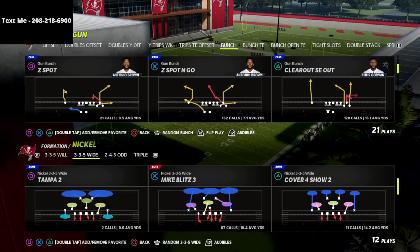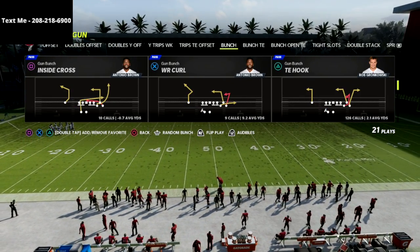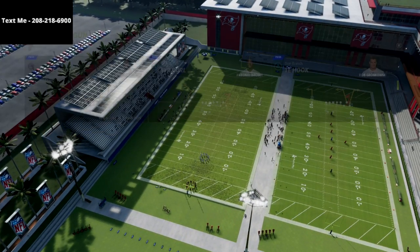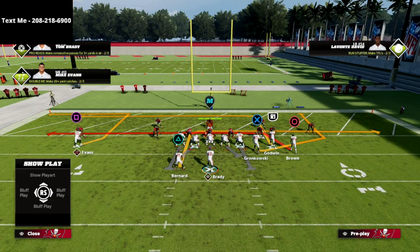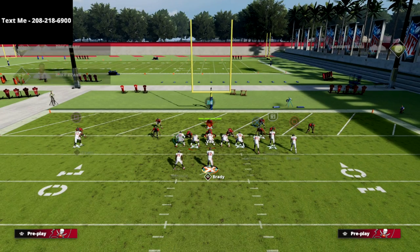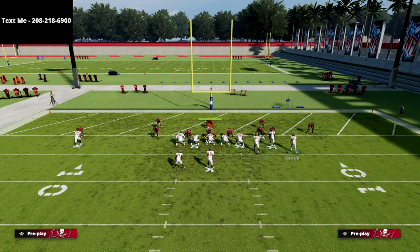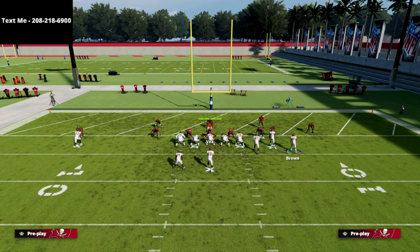Now this play in the red zone — there are a couple different ways we can run and set this up, but I absolutely love this concept this year. We're focusing in on the inside cross, specifically the C route to the left side. I'm going to smart route the C route, put my circle receiver on a flat route, and put my R1 receiver on a drag.